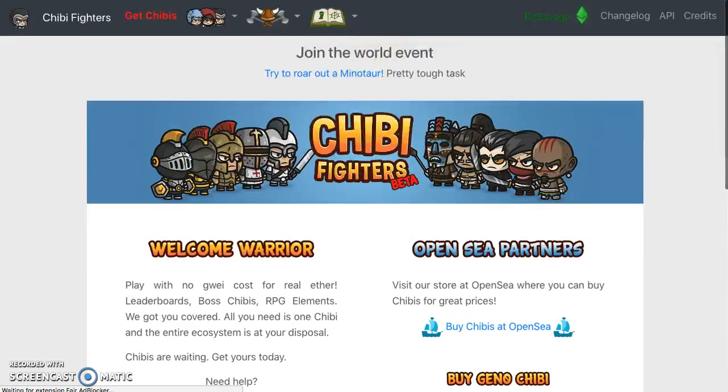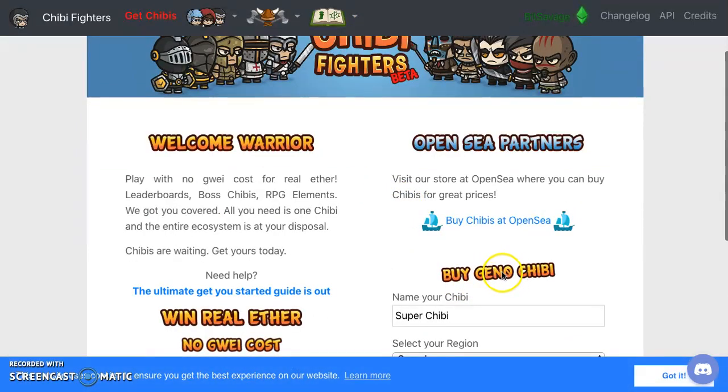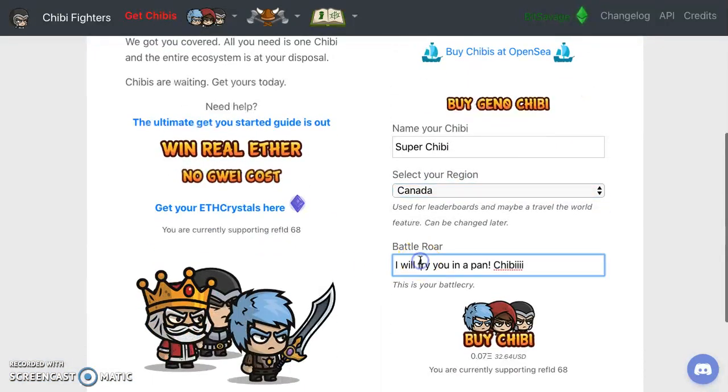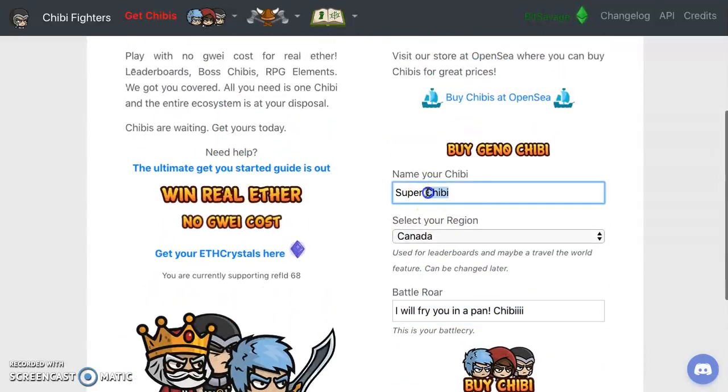Let's go back to the game. Right here you can buy a Gen 0 Chibi. I already got there and you can name it, get your region and your battle war. Let's go for it.